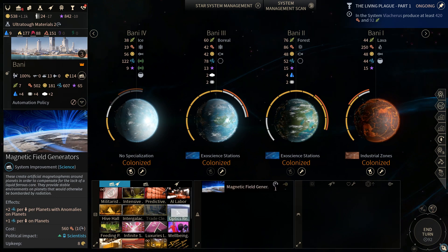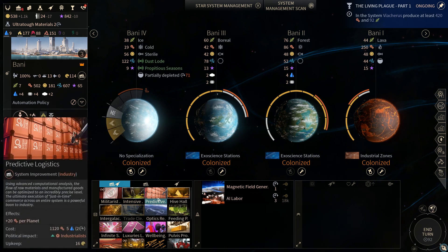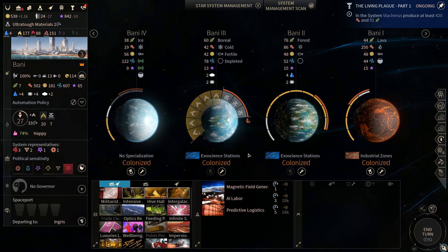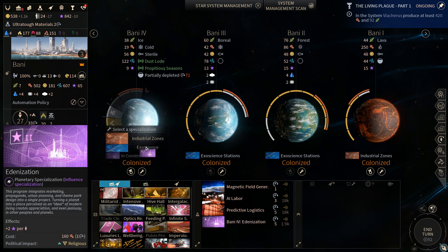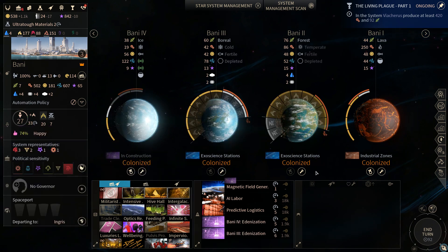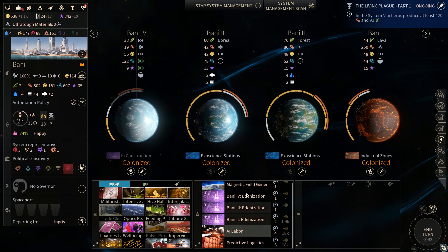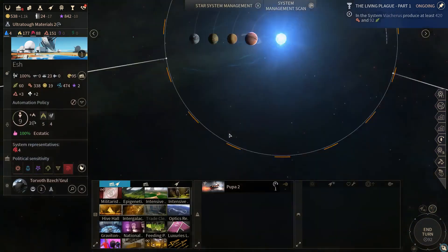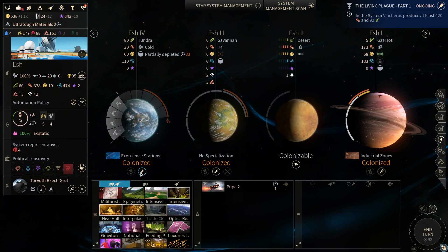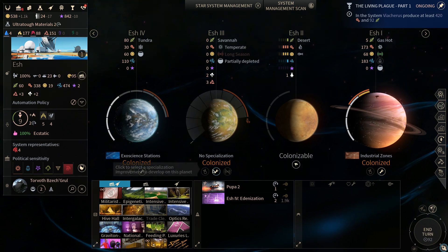This is starting to become relevant here as we get population expanding onto the final planet in the system. These are both pretty strong here. And honestly, I'm gonna swap a bunch of these science worlds over to Edenization — just have a look around and try to catch all those places, because we don't really need that much science anymore.